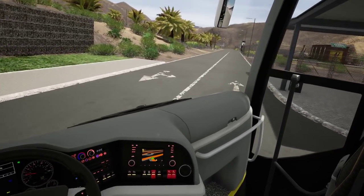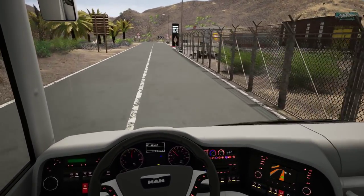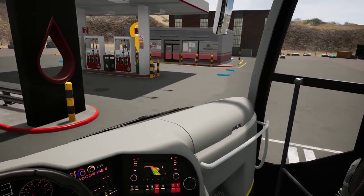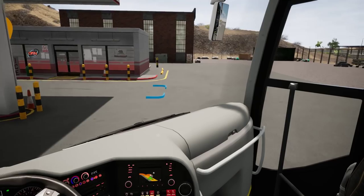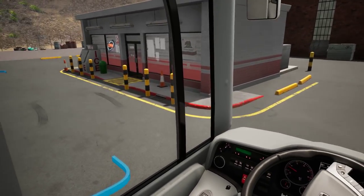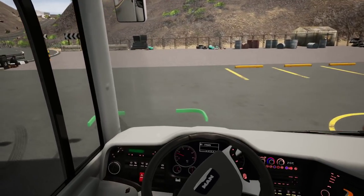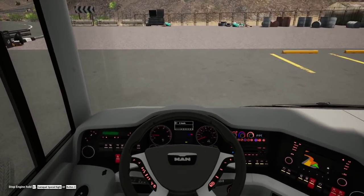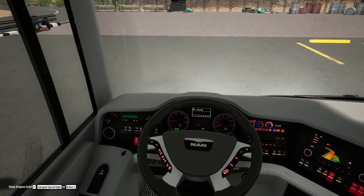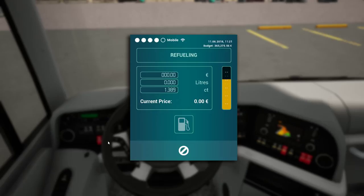We're passing by the fuel stop anyway so we can refuel and do a bus wash as well. The hard thing is fitting in this quite cramped area. Let me slow down and hope it fits. Stop the engine - there we go.